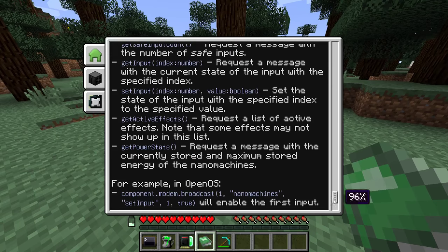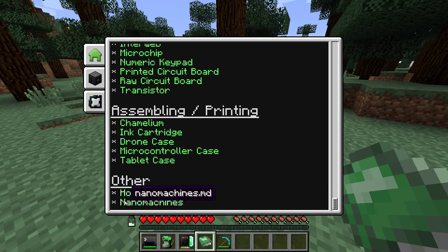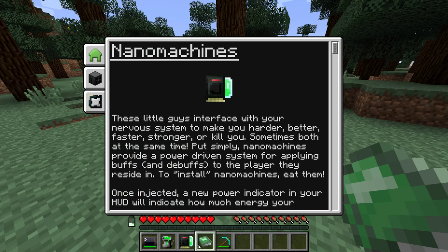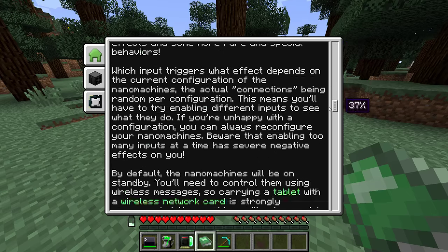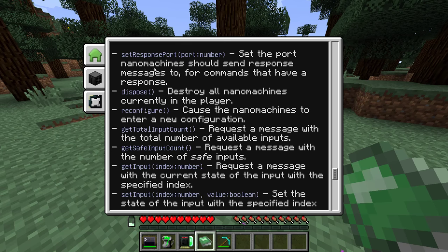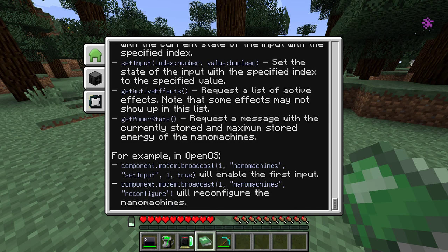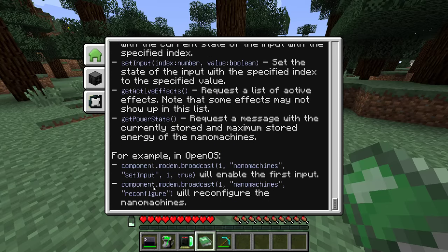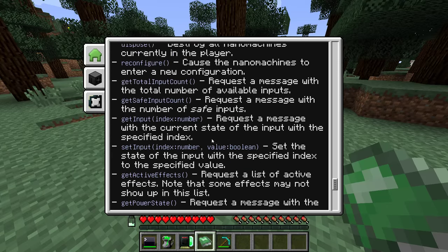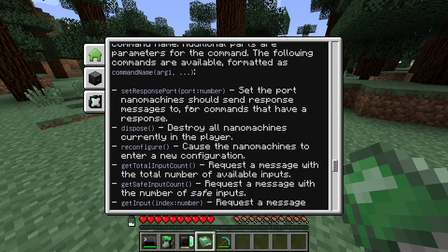If we have a look at the manual entry for the nanomachines — you can find that under items, nanomachines, or just in the usage screen of the nanomachines item — you'll get a bit of introduction of how they work, and then you'll also see a list of methods that you can invoke on them via a wireless protocol.